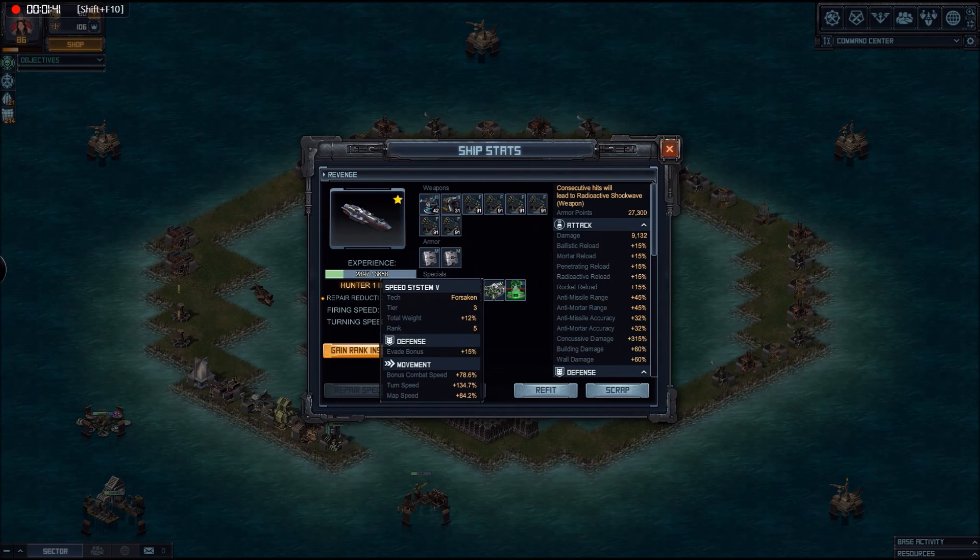I've put the Speed System 5 on because the turn speed on this is worse than a cemented brick — it just does not turn at all. This helps it somewhat, and as it's ranked up it's got better and better. I'll be changing the armours once the second hull for this has been built, which I'm building in slow time.